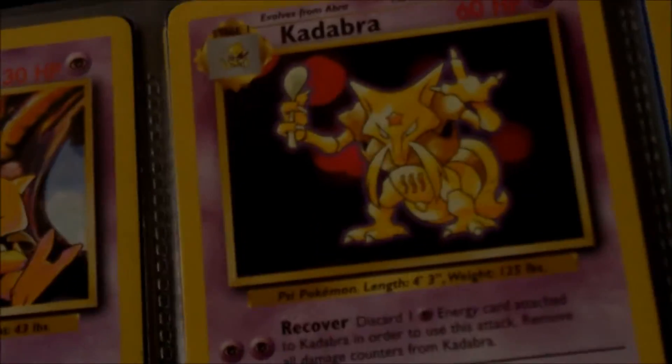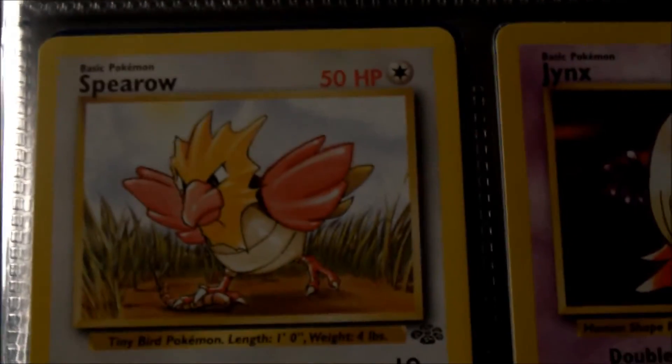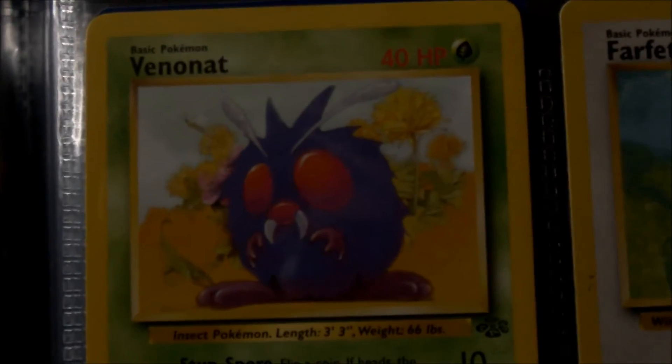We've got Abra, Kadabra — I unfortunately don't have Alakazam. Jigglypuff — and I know I'm not singing the song. Spearow, Jynx, Gloom. I've never actually seen a Fearow card but I think it's one of the Jungle cards. Venonat, Farfetch'd, Magnemite. I did have Magneton but unfortunately traded it in to get my Charizard card back.